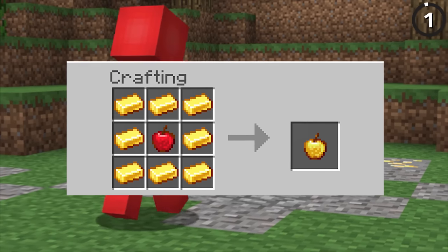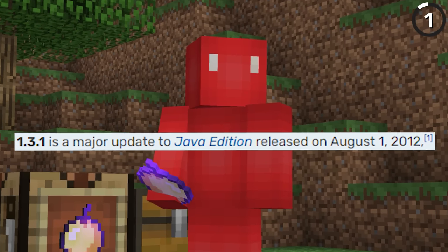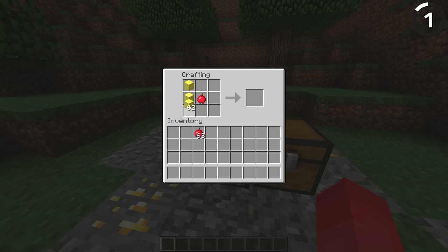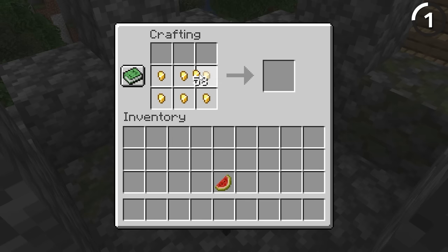How do you craft a golden apple? Well, that's not how it always was. Since enchanted golden apples were added back in 1.3.1, you could originally craft these out of eight golden blocks and an apple. In fairness, there weren't the kind of gold farms we have now back then, so they were renewable, but they were still ridiculous to get.